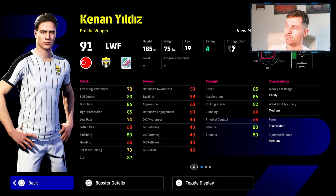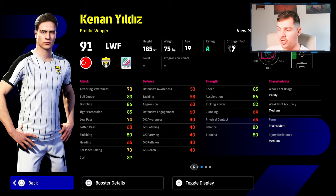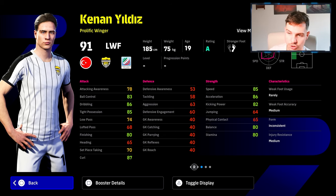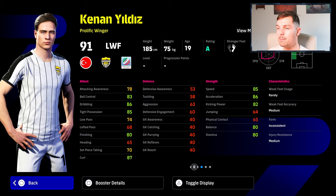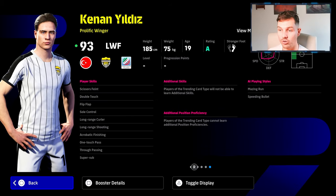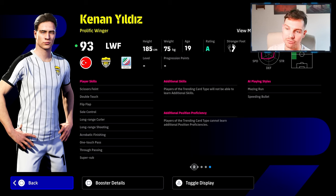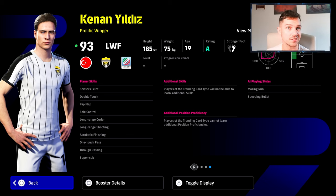Kanan Ildiz is a prolific winger but he can play CF, SS, and AMF, which is brilliant for a card like this. With the manager boost you're bringing his main stats up to around 88 to 90. Balance isn't going to go over 85, but tight possession and finishing will be about 82-83 depending on your manager. All his dribbling stats are going to be plus 85. He's just below the meta right now, but the booster raises him a bit higher. He's got great player skills including advanced double touch, flip flap, sole control, scissors feint, long range curler, long range shooting, acrobatic finishing, and true passing - a one-touch pass with super sub. Very solid and fun card.